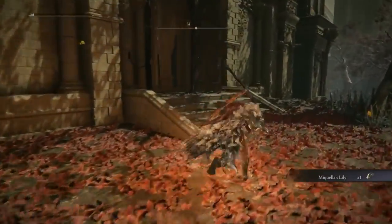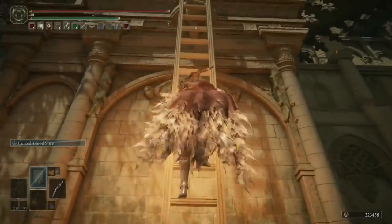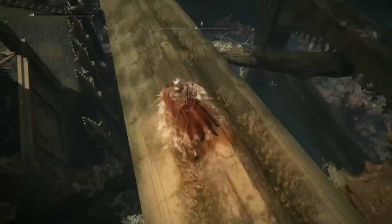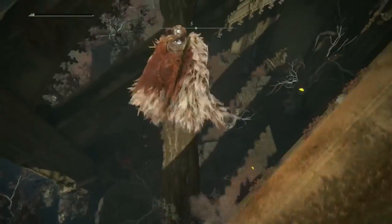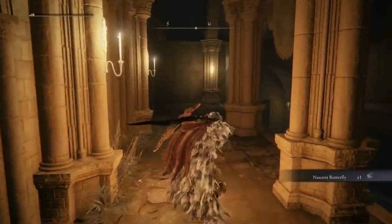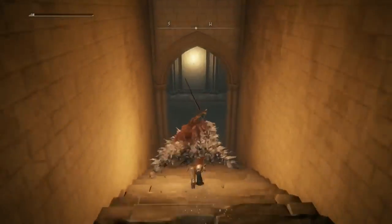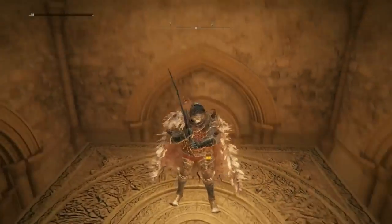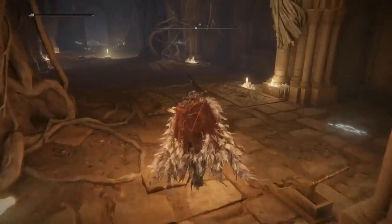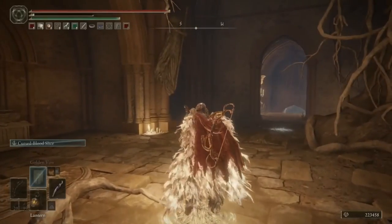Now we're done here, there's one last item before we head down the lift. Climb up the ladder again, follow my route dropping down these platforms and branches, and you can jump over onto the side of the building and grab a Nascent Butterfly. As I'm dropping down I realise you could have grabbed this earlier just using the door — but anyway, we've got the last item. Let's head down the lift, light the site of grace at the Haligtree Roots, and prepare for a very agonising boss fight.